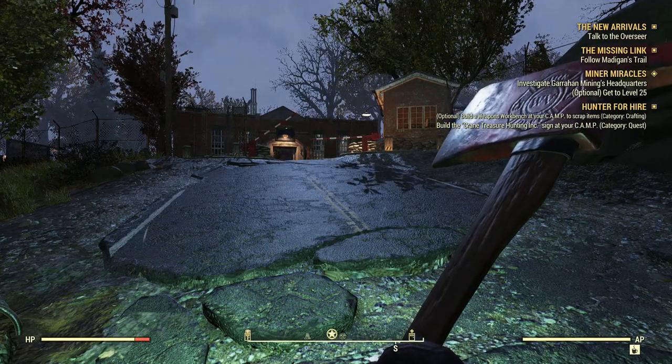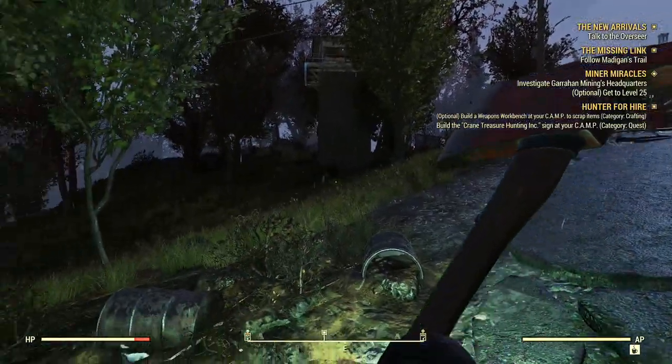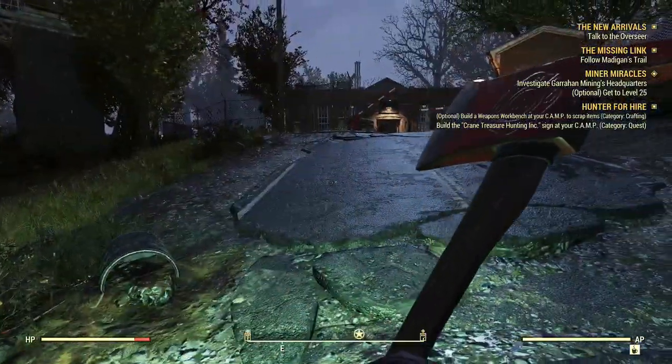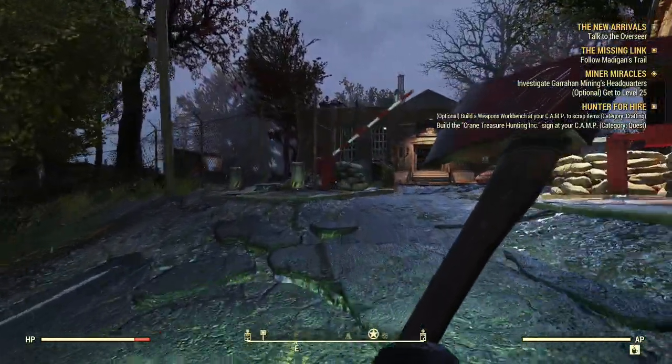This is Magic Flying Potato and I am up here at Camp McClintock. I'm going to just run through the side quest that's up here just to show you what it is. It's pretty quick, pretty easy.